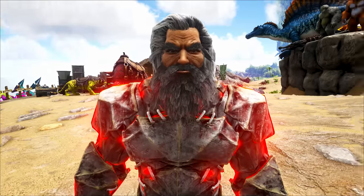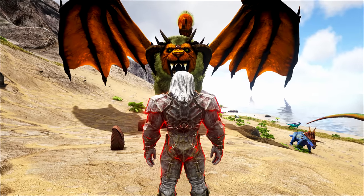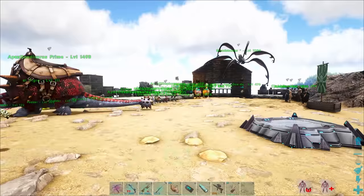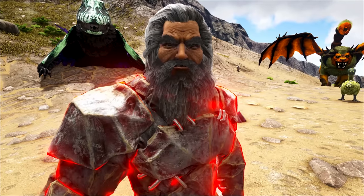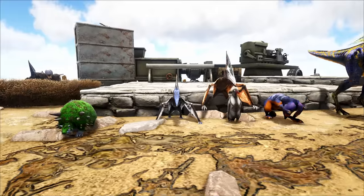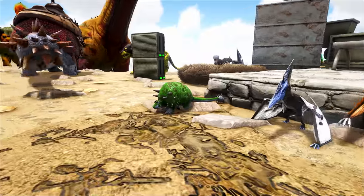I've got this brand spanking new Prime Manticore that I feel might actually have what it takes to take the thing down. The thing is, we need to go in adequately prepared — lots of health potions, the right pygmy on my shoulder. The question is, who's it gonna be?